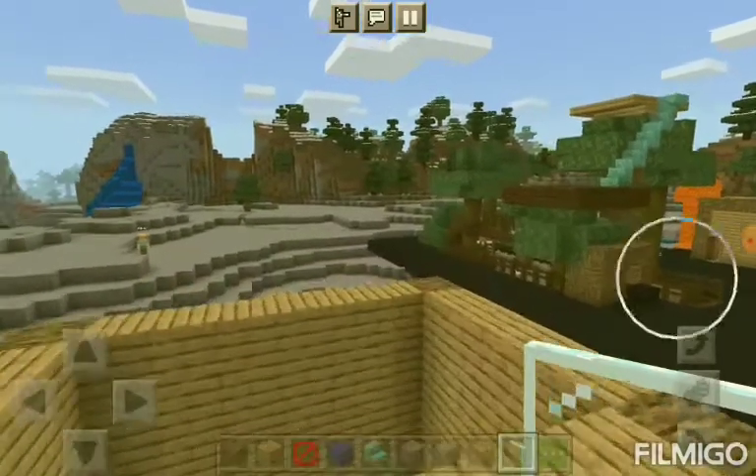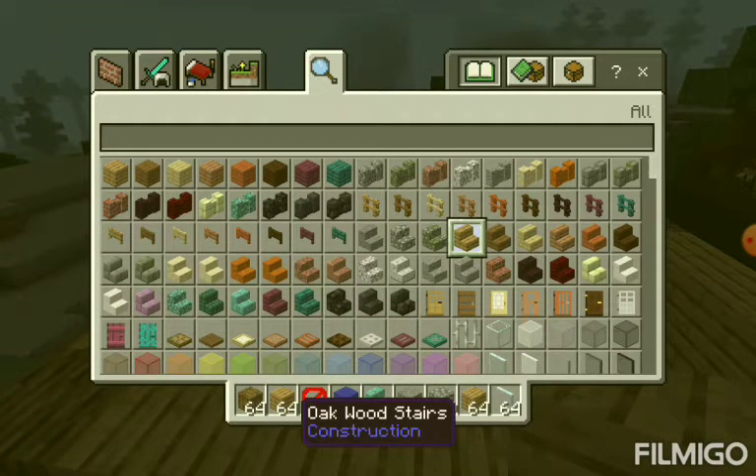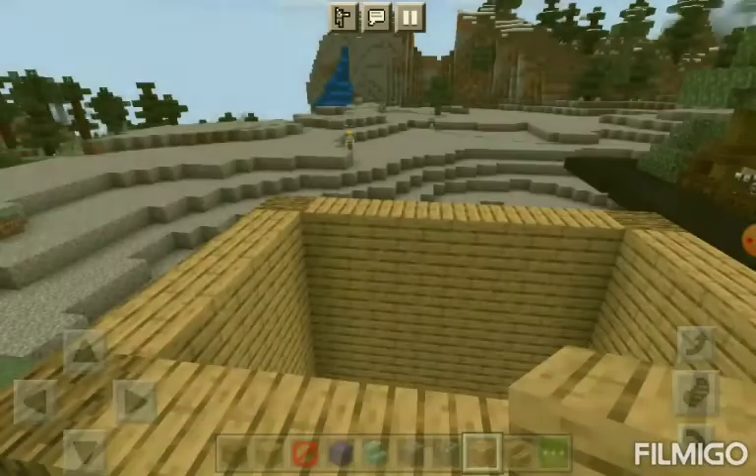I'll make the door later. First I need to build the roof. Since you want like a curved roof, I need to get some stairs, because that's what you use for curved roofs in Minecraft — like you see in villages and stuff.